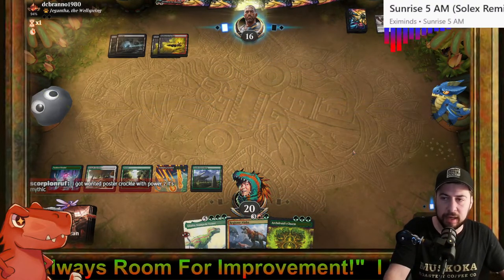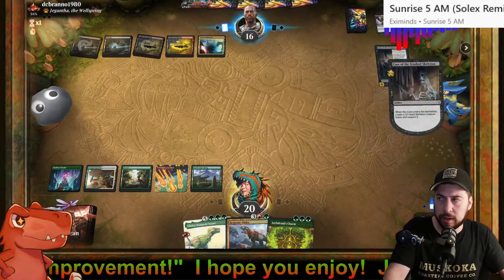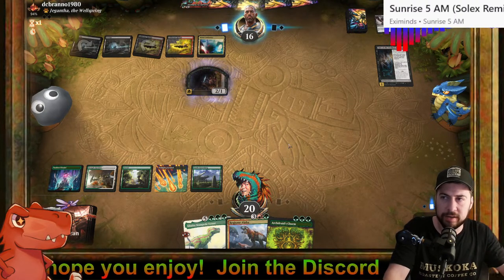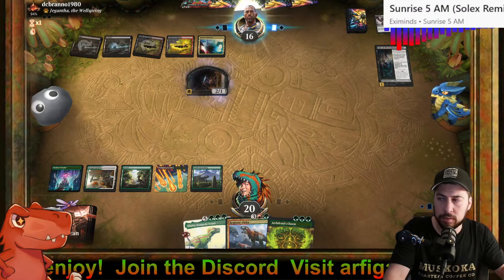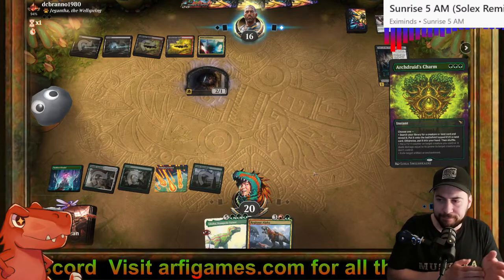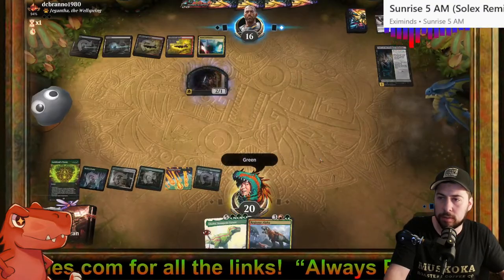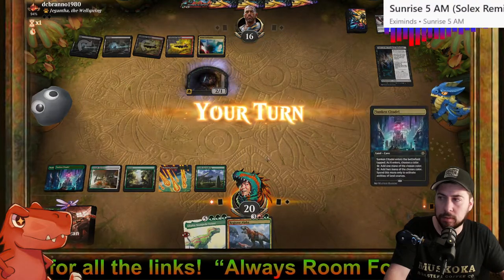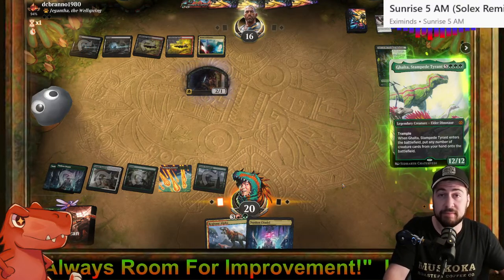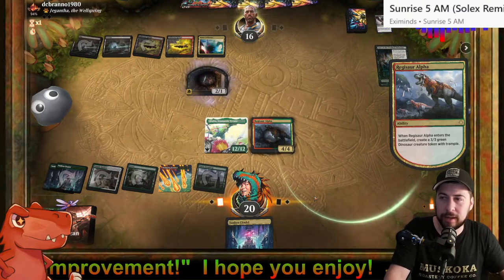Archdruids' Charm to grab the last land I need, make seven with Archdruids, grab something good. No more Thoughtseize! Here goes nothing — just draw a creature, any creature. Another Sunken Citadel. I guess they have removal for Galta or Regisaur. Sometimes when you have 18 lands you get flooded. Galta's dead.